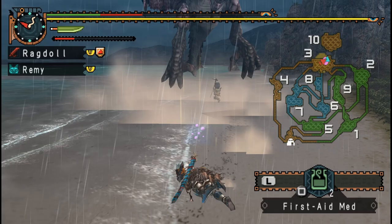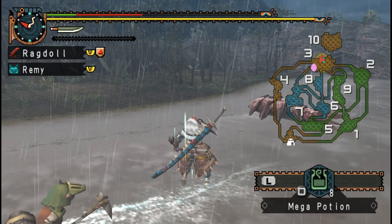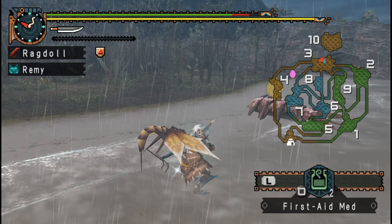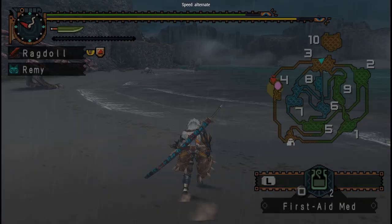I've only done crown farming in World, Iceborne, Rise, and Sunbreak because I can have an overlay on so I can see if a monster's gold crowned, mini or large, before I even have to hunt it. If I can't have an overlay to tell me the monster's gold crowned, I can't be bothered having to just try and estimate — like how I've seen people doing it on YouTube for World guides, standing next to the monster to check the size. Yeah, I can't be bothered doing that.